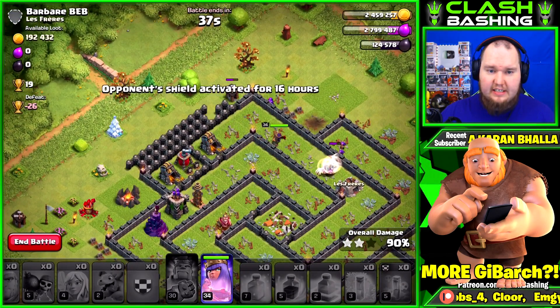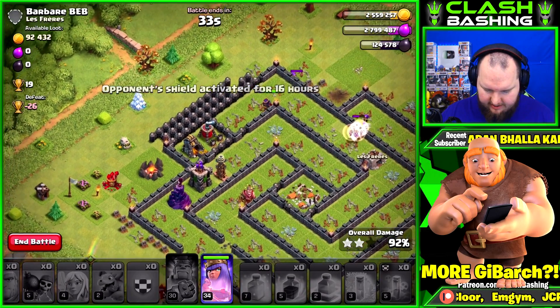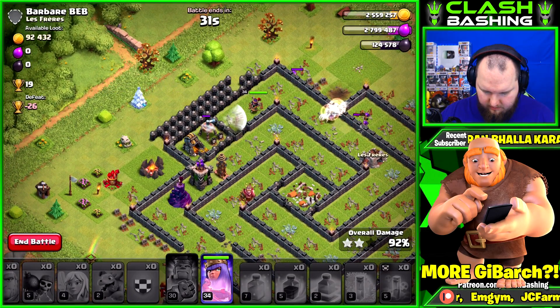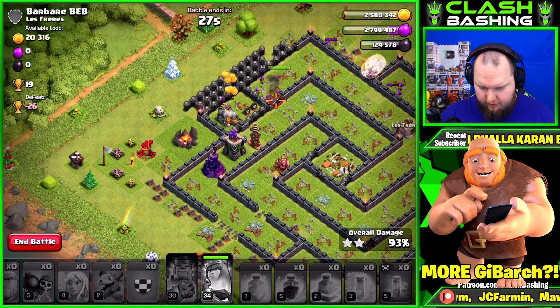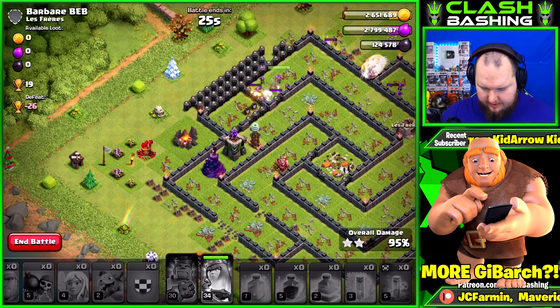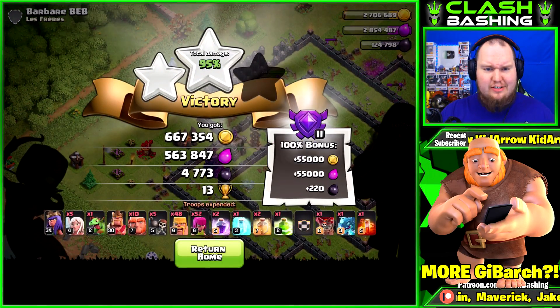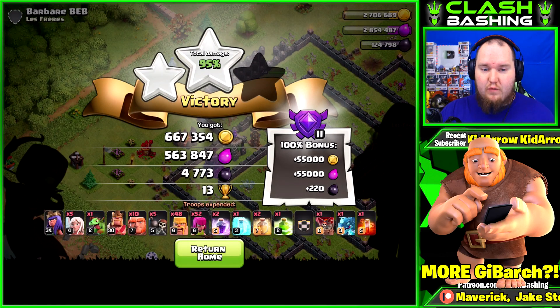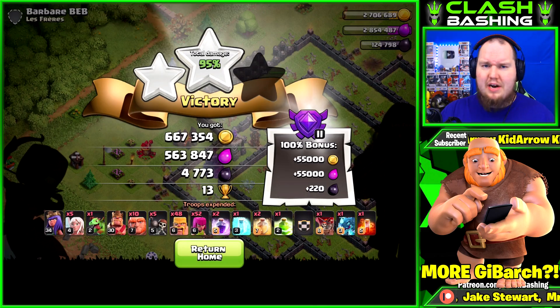Queen's gonna get through here — that's nice. Air sweeper going down. I don't think we're getting a three-star but I'm more concerned about that loot anyway. Look at that: 600,000 gold, 560,000 elixir, 4,700 dark elixir. Not too shabby guys, not too shabby at all. Let's keep rolling!